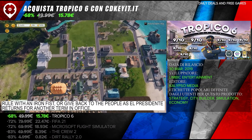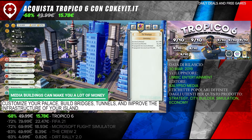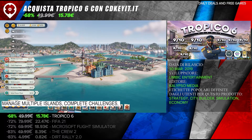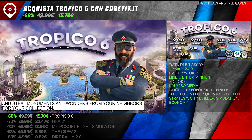Rule with an iron fist, or give back to the people as El Presidente returns for another term in office. Customize your palace, build bridges, tunnels, and improve the infrastructure of your island. Manage multiple islands, complete challenges, and steal monuments and wonders from your neighbors for your collection.